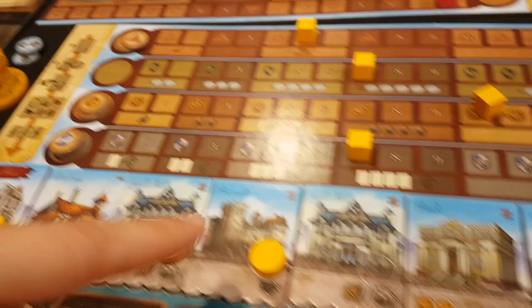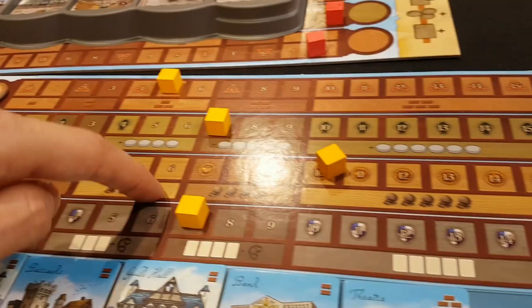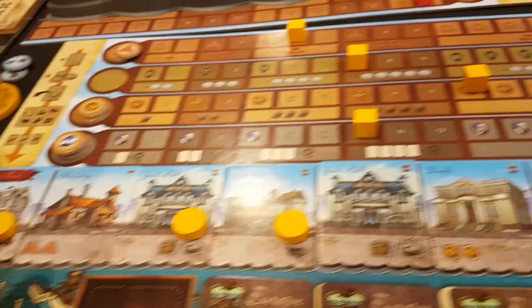These are discs I've previously used on actions, and the next thing is — if you pay them, they come back and work for you. This track shows you how many you can afford to pay, and I managed to get my cube all the way to the end here — that's five. So in theory I could take up to five of these people back, and I've got loads of people to do actions, freeing up spaces as well.